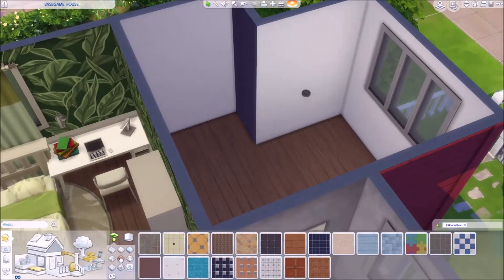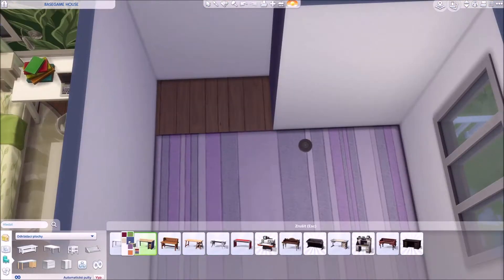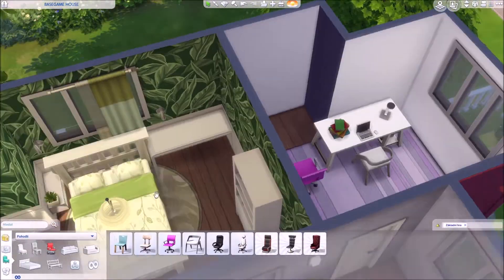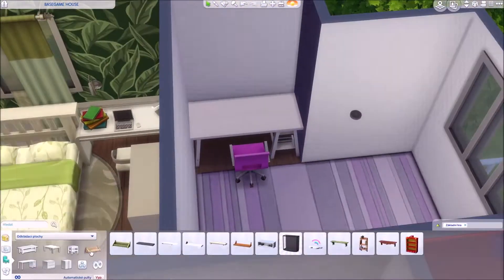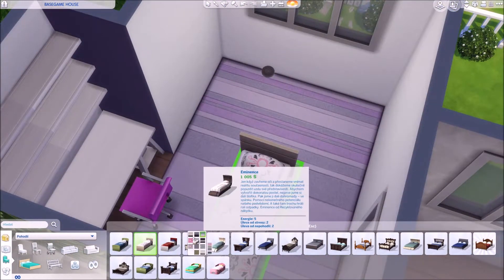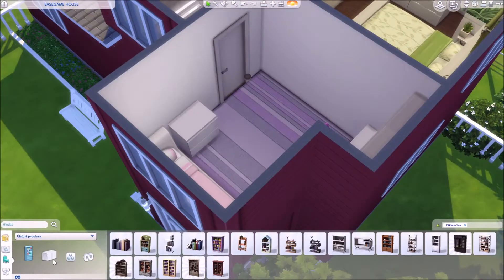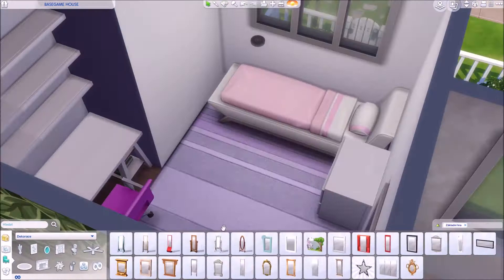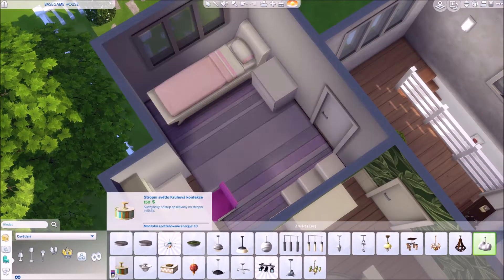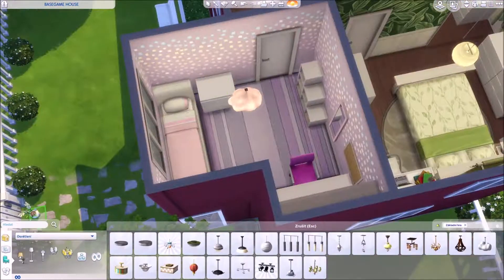I quite like this green theme. I went with a pink color scheme — there are also a little bit of purples and such. And here I was just really frustrated with the bed selection, because base game, even though it has quite nice counters, does not have nice single beds.